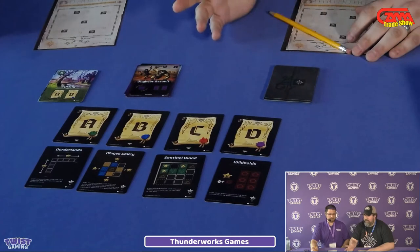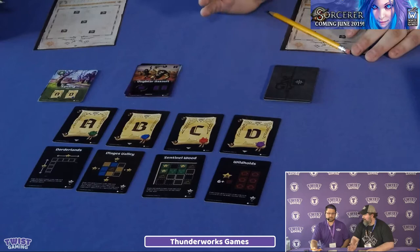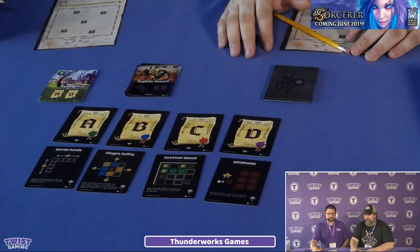At the end of each season, we'll score two of the scoring conditions. At the end of the first round we'll score A and B, then the second round will be B and C, then C and D, and then D and A for the final one. Something unique about this game is that it's a flip-and-write game that has some player interaction, which is somewhat unusual.